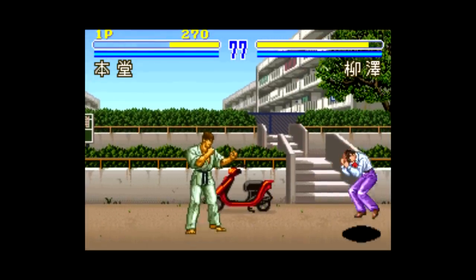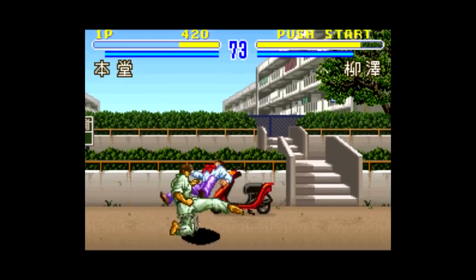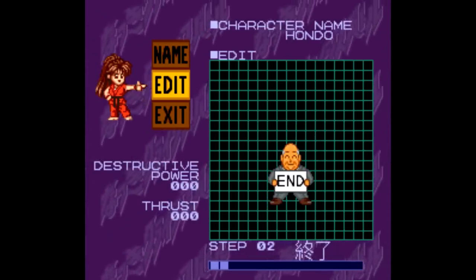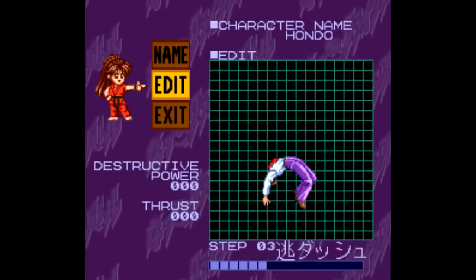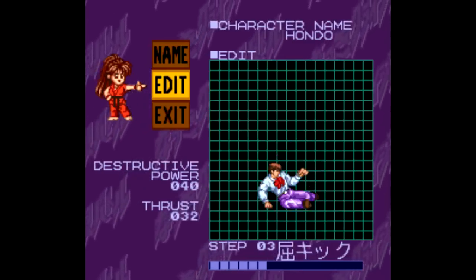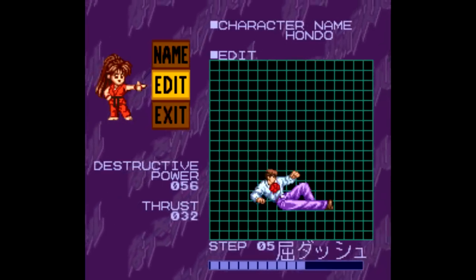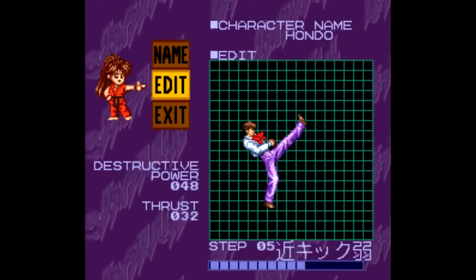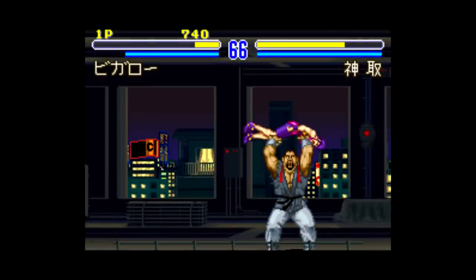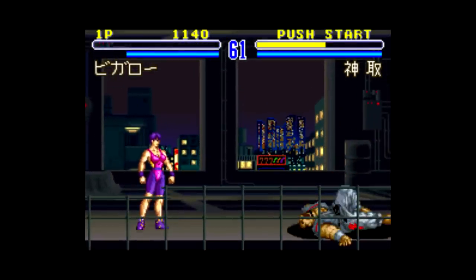Another nice thing this game has going for it is the edit feature, which allows you to edit the names of each character as well as the effectiveness of each move. This unfortunately takes some trial and error to figure out since there's not much English here to go by, but you can increase or decrease the thrust and destructive power of each move for each character — so if you want more destructive power out of this dude's purple pants, you can do that. It's clear that Natsuki Crisis Battle was made with one clear purpose in mind: it's just a decent fighting game made to represent its source material.